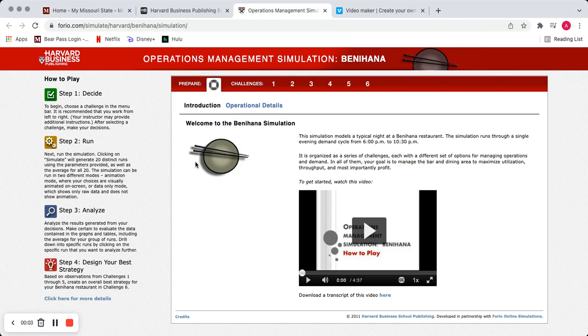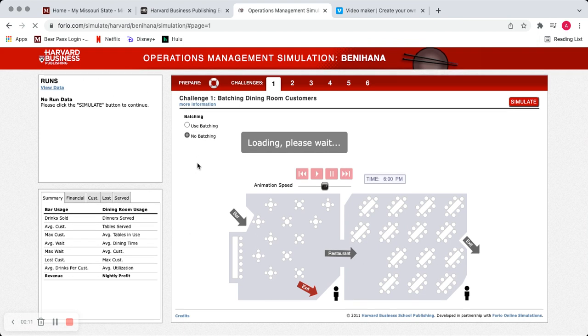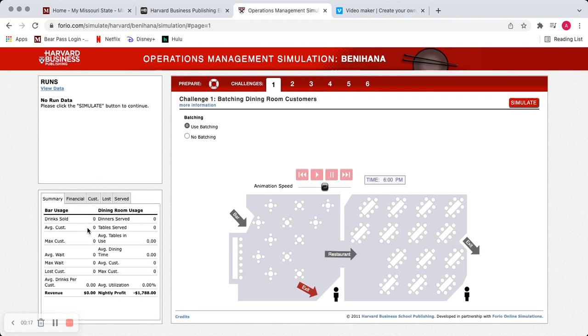This is my video for the Benihana simulation. For the first one, I used batching because you can serve a lot more customers — you can get a lot more people in at one time. Batching is like setting a bunch of people at a table rather than just setting them one at a time as they come into the restaurant.